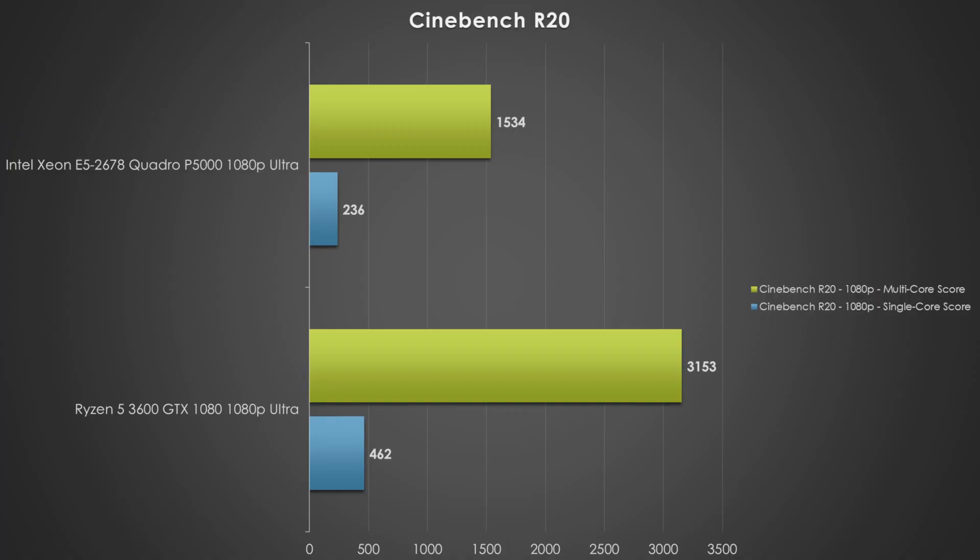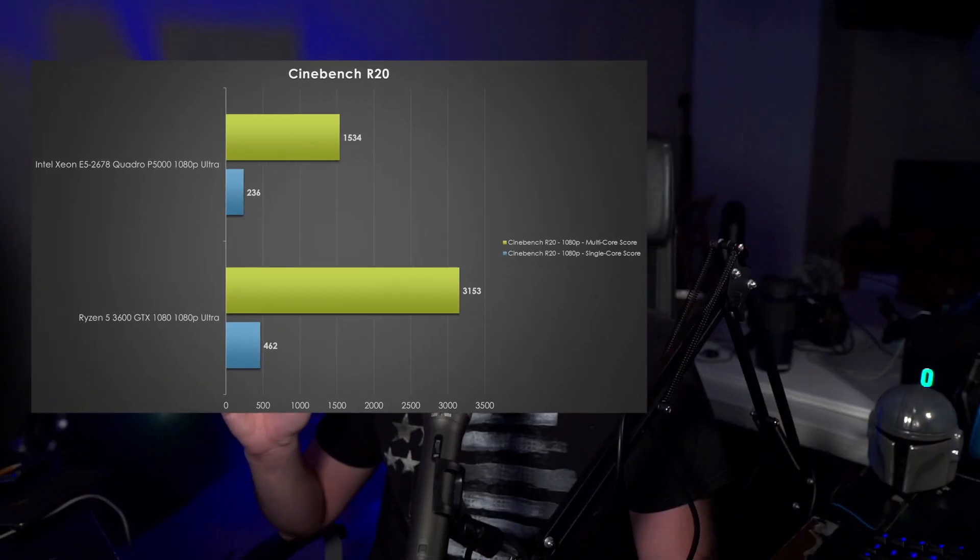Cinebench R20 is a favorite benchmark — we run it all the time over at Tom's Hardware. Interestingly, the Ryzen 5 3600 is almost twice as fast as the Xeon processor provided with Shadow, which is crazy how far architectures have come since 2014. A word of advice: if you're going to be doing encoding on your Shadow platform, make sure you're wiggling your mouse quite a bit, since the timers can go off. I don't expect renders to complete quickly, but if you need the horsepower and you're paying for it, use it.